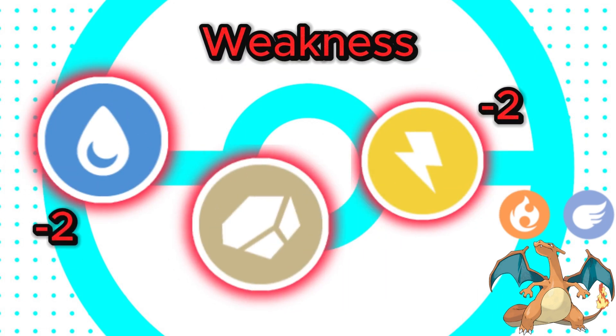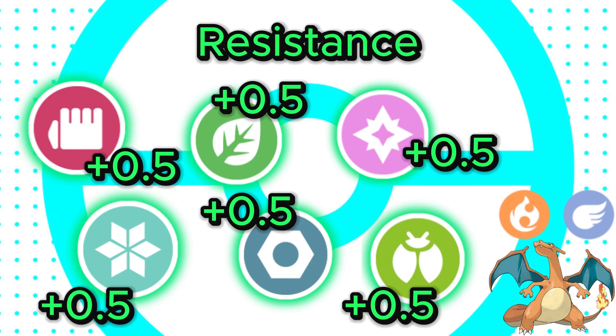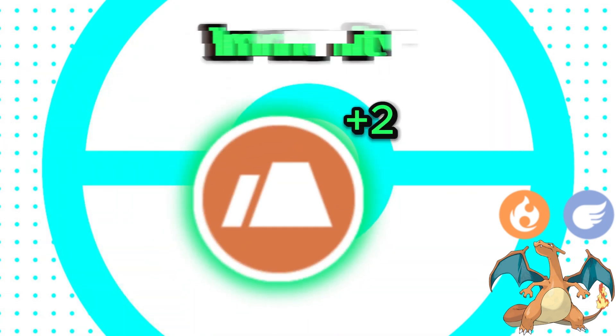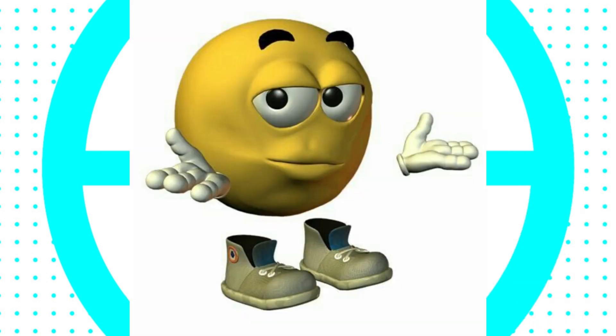It will lose 2 points for each weakness, with an additional loss of 3 points if it has a double weakness. It will gain half a point for each resistance, another half point for every double resistance, lose 2 points if both types are resisted by the same type, gain 2 for each immunity, and lose 2 for each liability — types that are immune against it. If there is a tiebreaker, I will just choose.